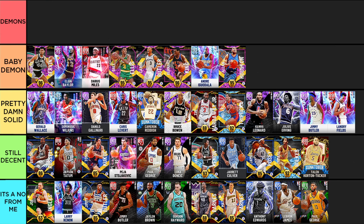Andre Iguodala — historically I hate his cards every single year, but this one he goes dummy. The Iguodala jumper this year just feels different — he's got it on quick, which is amazing. He has insane defense with gold Glue Hands, can shoot damn well, and you can add any shooting badge you want. His finishing is great too, but the defense on Iggy is just great. For once I like the jumper on an Iguodala card, so he's going up in that Baby Demon tier.